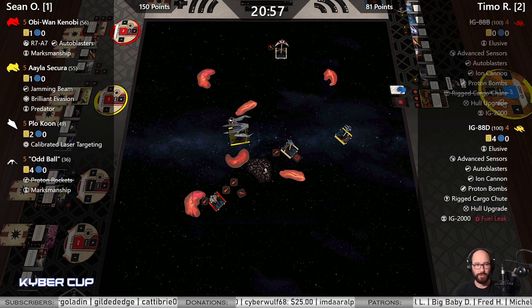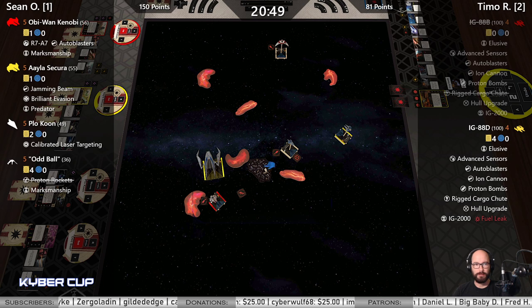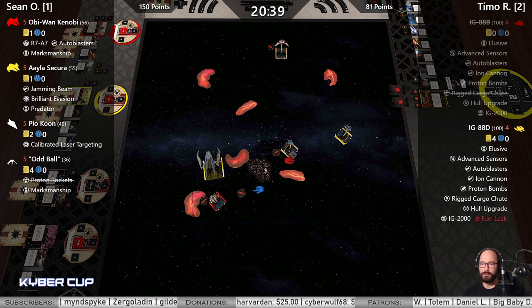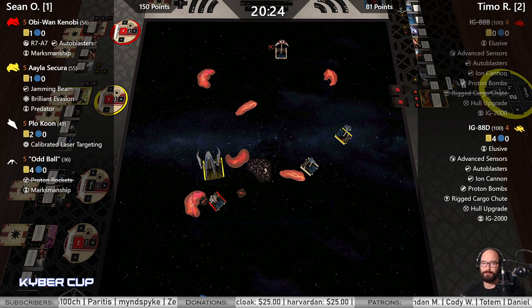We'll probably have one more match today — there's at least one more match. Mega Silver and Jamingo are going to be playing over at Rookie's stream later tonight if you want to keep watching that Kyber action. IG-88D turns in, fixes Fuel Leak. Plo with the one forward and a focus — may even Plo that over to Obi. Three bank, gets rid of some stress.